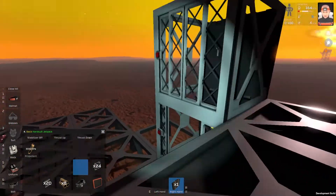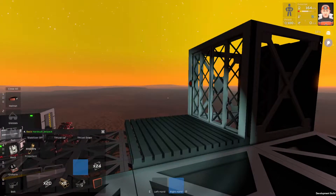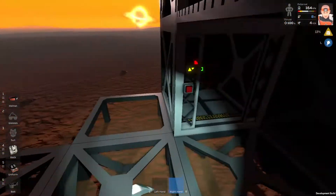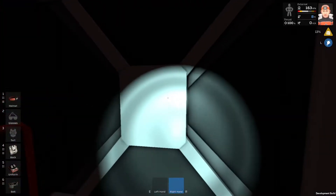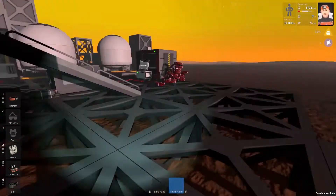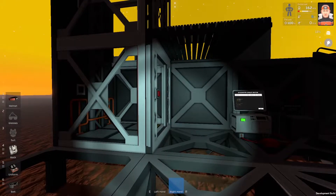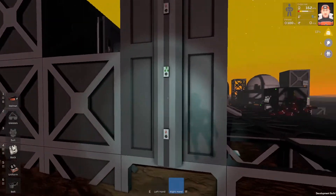So this is the elevator, or maybe this is the elevator. So yeah, this should be fine. I will go inside, then I will go to the next level. The elevator motor or engine is running without the power. I'm not complaining guys, this is an early access game.